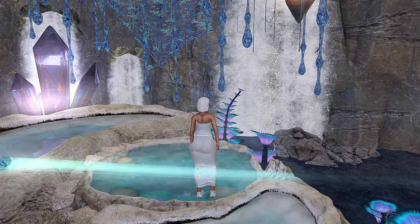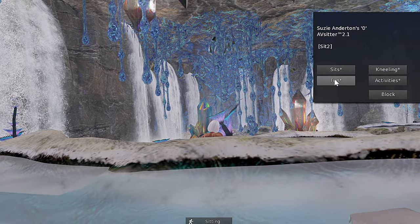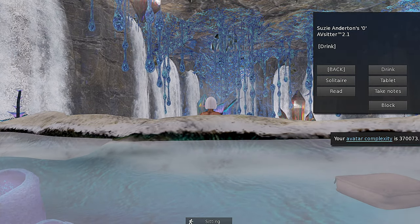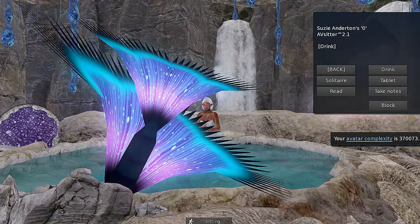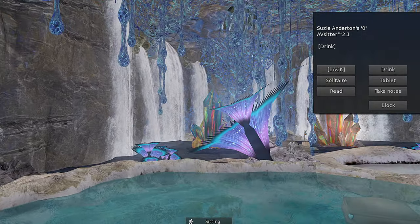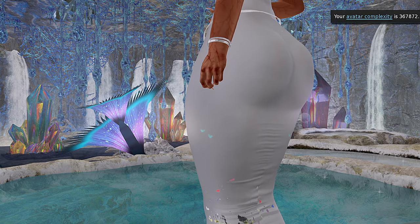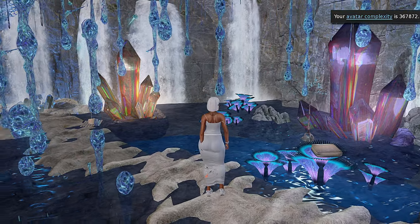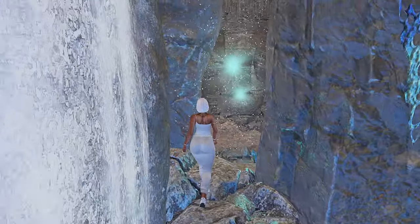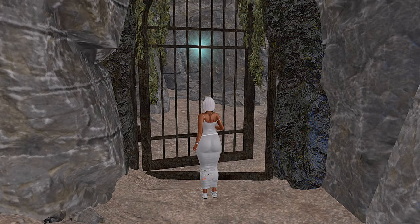There are little cushions you can sit on inside the cave. In Second Life most things are animated, so you can click on cushions or just sit on them and they will give you animation options that are very easy to follow. This is a really cute space if you want to take pictures, just chill out, listen to the sounds, and enjoy yourself.